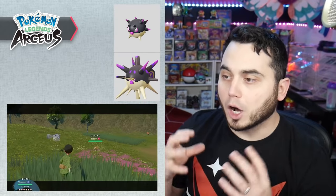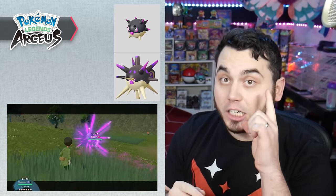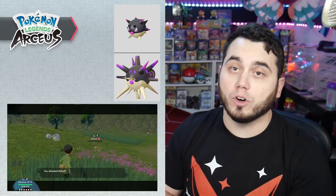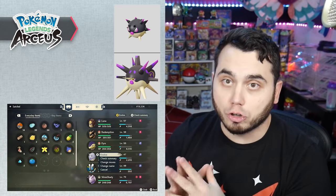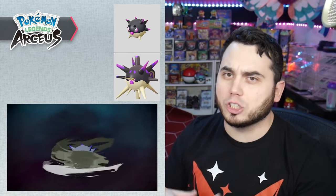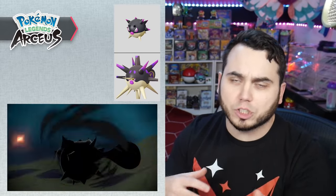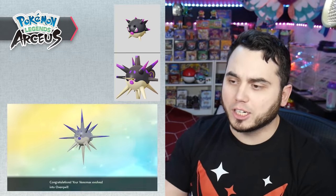Things get a little more tricky with the Hisuian Qwilfish line. You have to use its signature move Barb Barrage 20 times in Strong Style — make sure you move the slider over to Strong Style. My recommendation is just go to the Fieldlands, fight Bidoofs and Wurmples, go heal, and repeat. Four cycles of that and you should evolve it very quickly. Just beat up easy Pokemon that you'll one-shot.